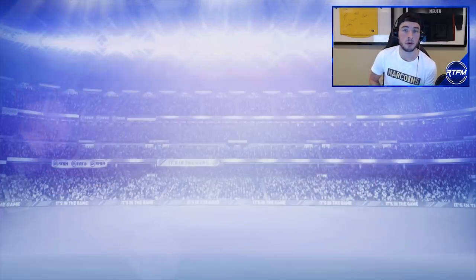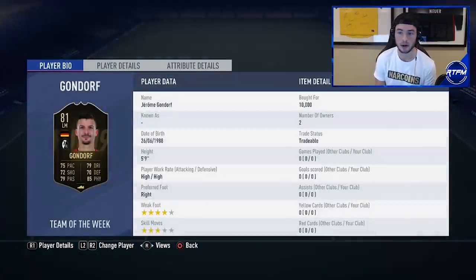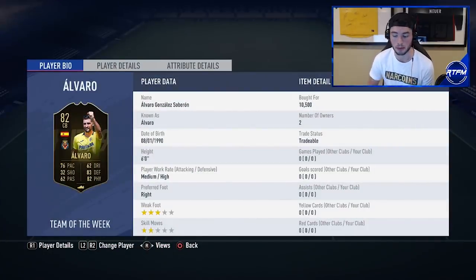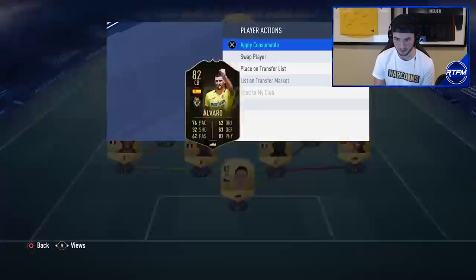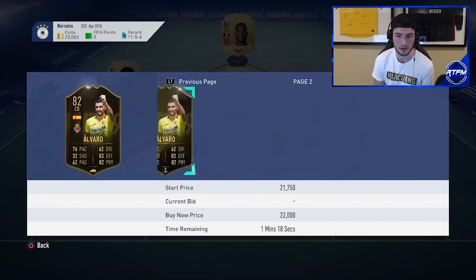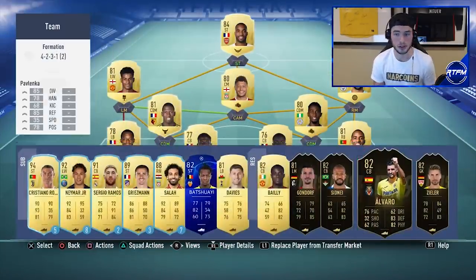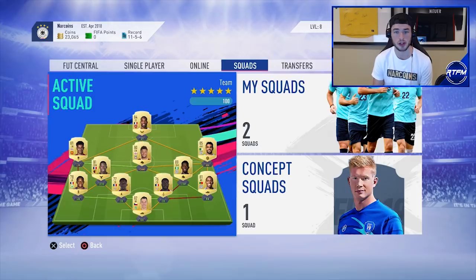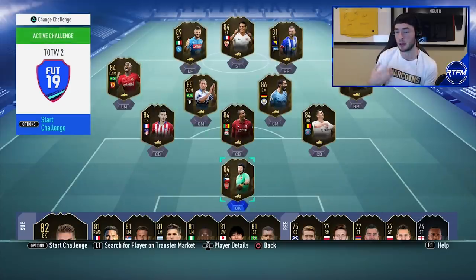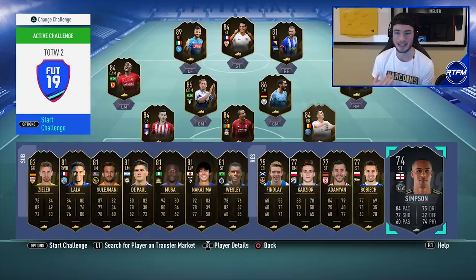The informs from last week that I told you guys were going to go up out of packs are already up. Werner's already up, Cancello's already up. I still have my discard informs right here. Alvaro — I told you guys was a discard inform — was a phenomenal player, and he's literally gone up a ton in price already. I bought him for 10,500 and he's already almost 20,000 coins.